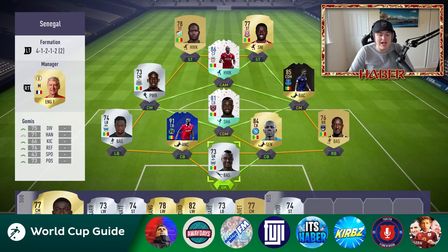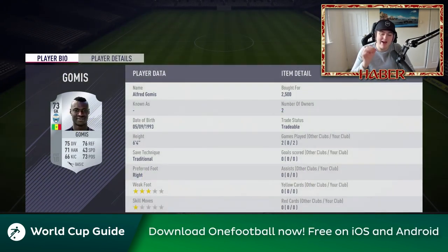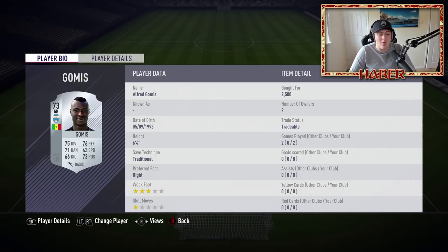Without further ado, let's have a look at the full Senegalese team. In goal we have Alfred Gomez, the highest rated goalkeeper Senegal have. Unfortunately in FIFA, having a silver goalie is a big disadvantage, but him being 6'4" with the traditional save technique wasn't horrendous. He actually wasn't the worst in the team by a country mile - he made some decent saves and I was pretty impressed with him.